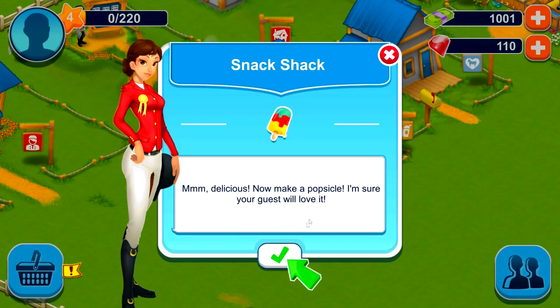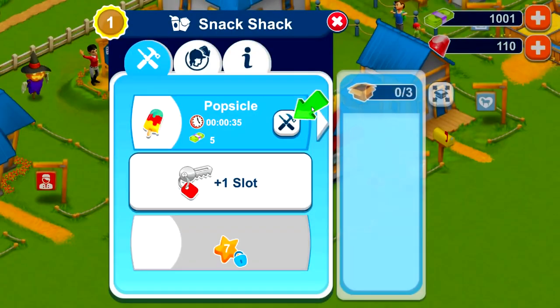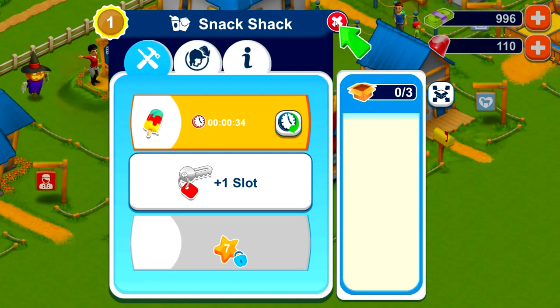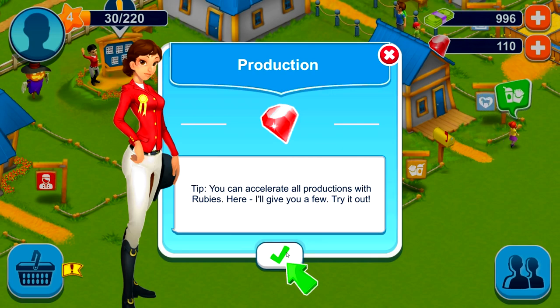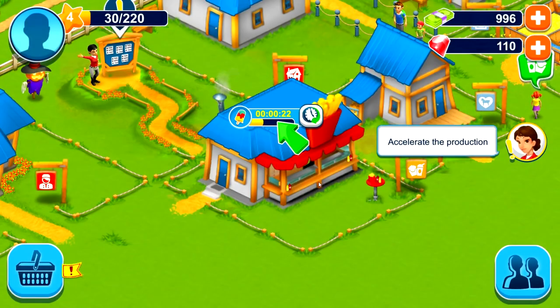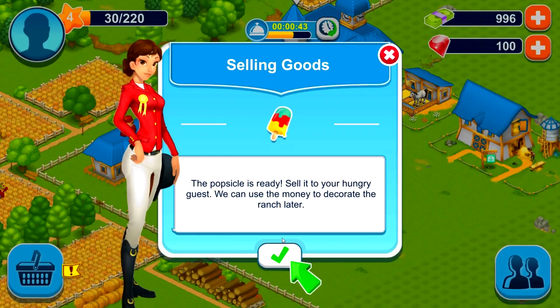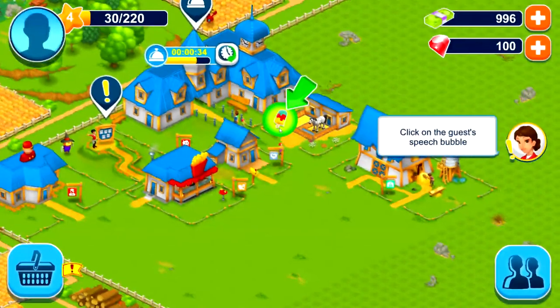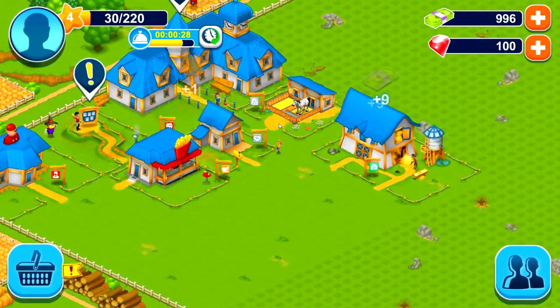Now make a popsicle — your guests will love it. Click on the snack shack, click the house icon, and create a popsicle. Tip: you can accelerate all productions with rubies. Let's use the rubies to accelerate production. The popsicle is ready — sell it to your hungry guests. Click on the guest speech bubble with the popsicle icon. That was tasty! Your guest is happy — that's what we like to hear.